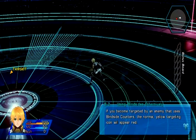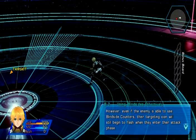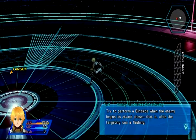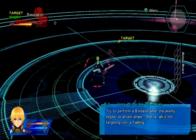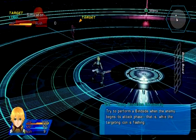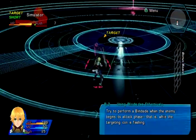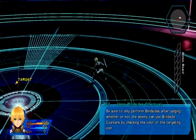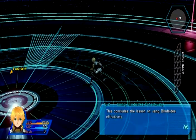If you are targeted by an enemy that uses a blindside counter, the icon will appear red. If you attempt to perform a blindside, the state changes. Even enemies that use counters can be blindsided. Well, it's flashing. That was my blindside - okay, so it worked. I'm not going to spend time doing that in a regular fight. Let's be honest.